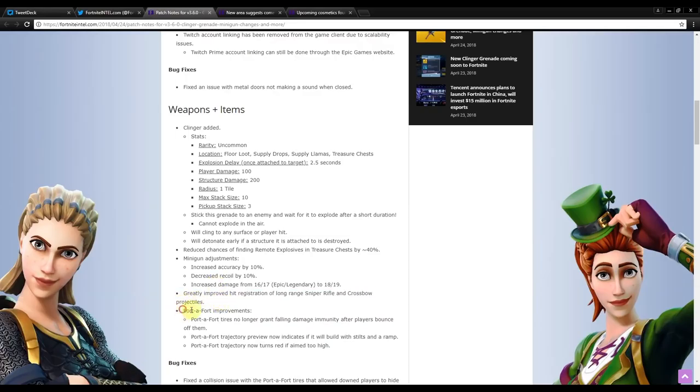Port-a-Fort improvements: tires no longer grant falling damage immunity after players bounce on them. Ninja did a clip with this and everyone started doing it to save themselves, but they removed it because it wasn't intended. Port-a-Fort trajectory preview now indicates if it will build with stilts and ramps, so when you hold R2 it shows exactly how it's going to build. Port-a-Fort trajectory now turns red if aimed too high.